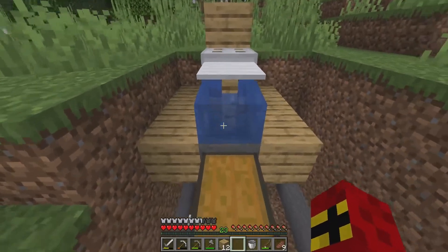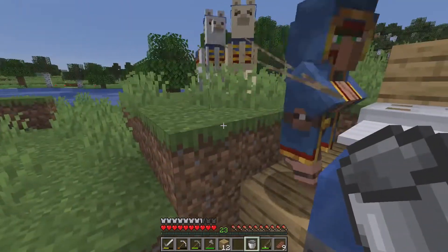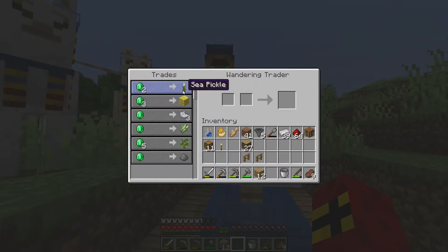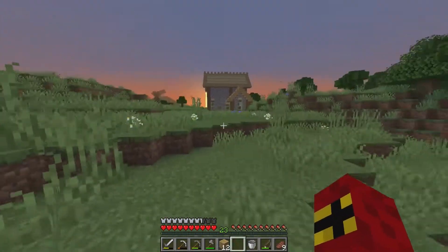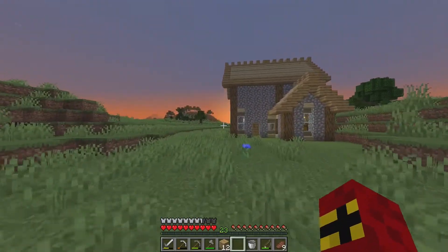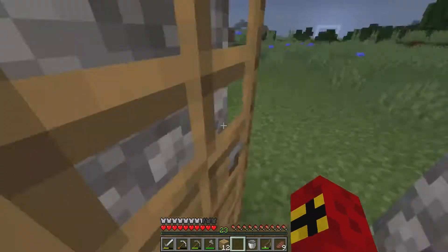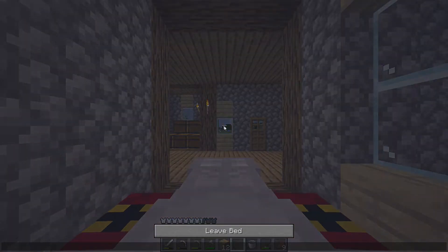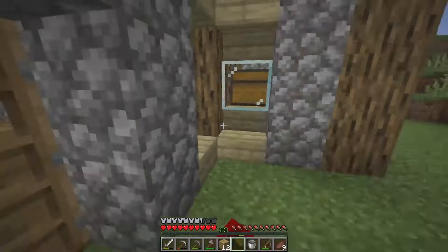All you need to do is literally hold right click. A wandering trader stopped by — we got a sea pickle and a few things to trade for, but nothing I want. The last time I built a fish farm it didn't work so well and we ended up going the route of villages and enchanted books, but I do definitely like the AFK fish farm.